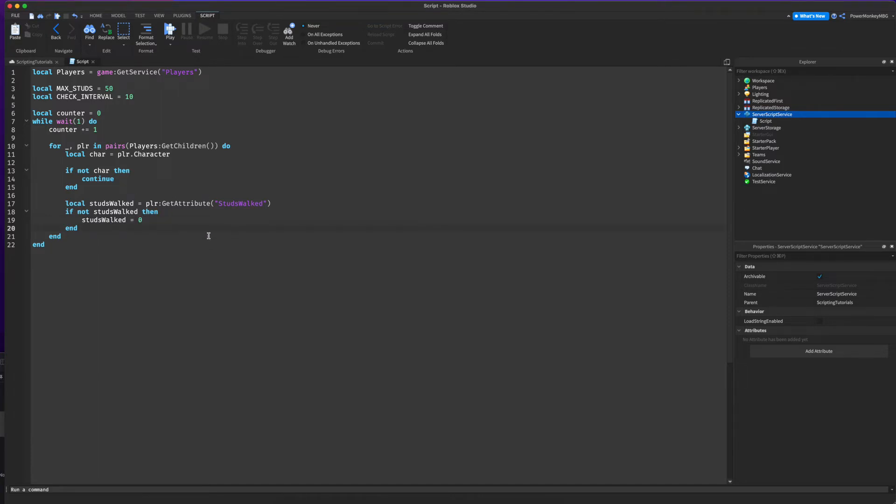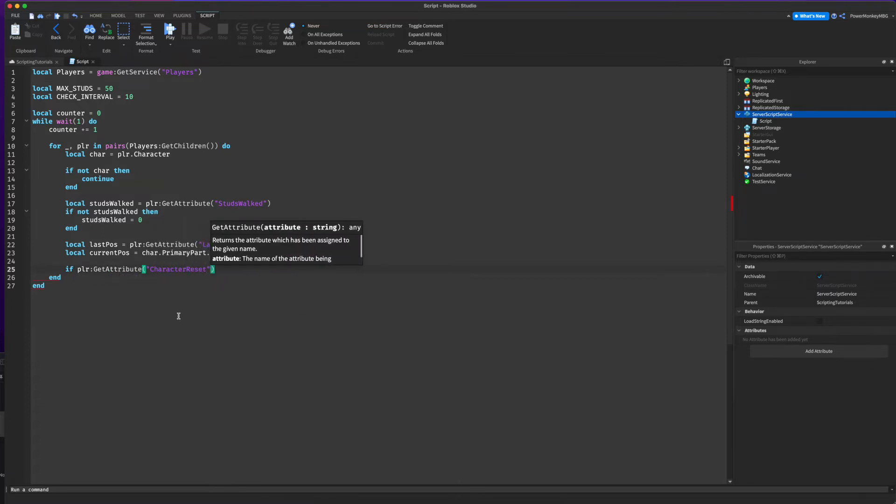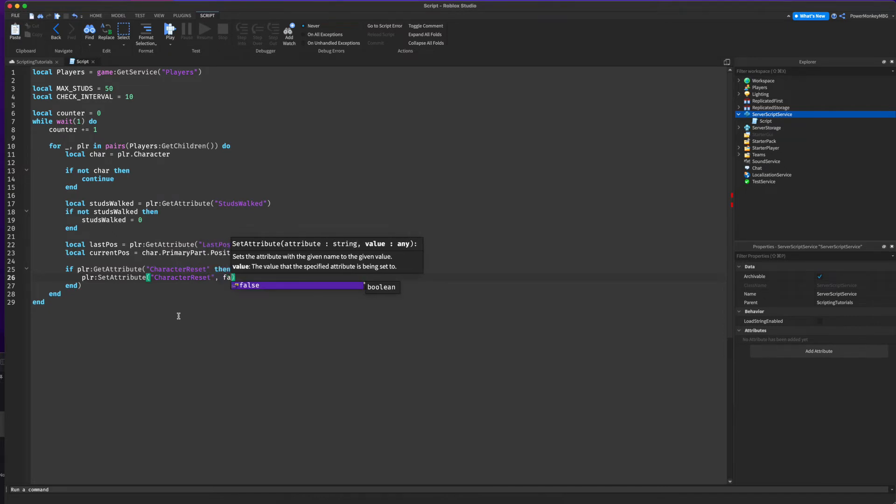We're going to create another variable called lastPos and set it to player:GetAttribute('lastPosition'). Then another variable for the player's current position: local currentPos equals char.PrimaryPart.Position. We're also going to create a check — if player:GetAttribute('characterReset') then player:SetAttribute('characterReset', false) — so we don't accidentally count a reset as traveled distance.